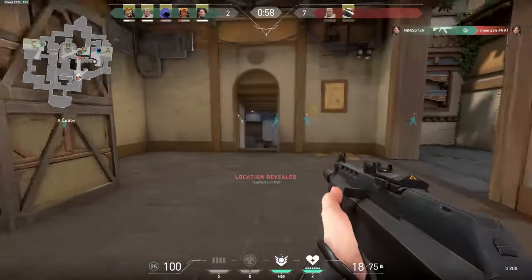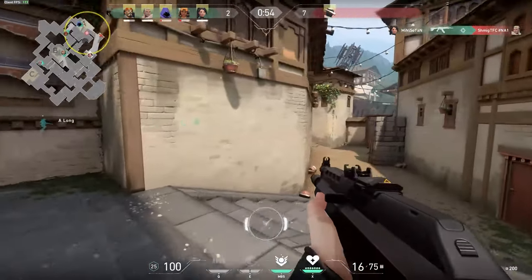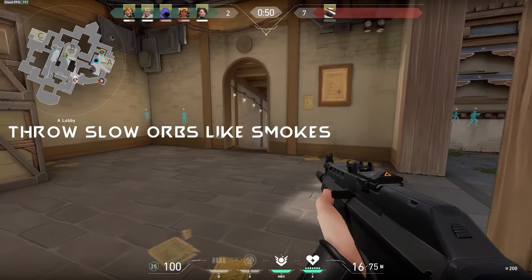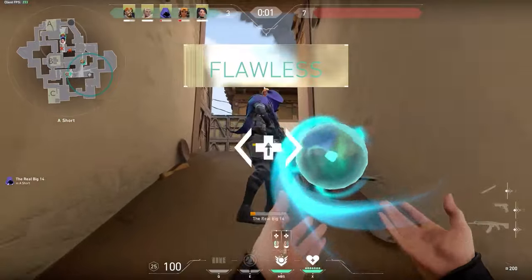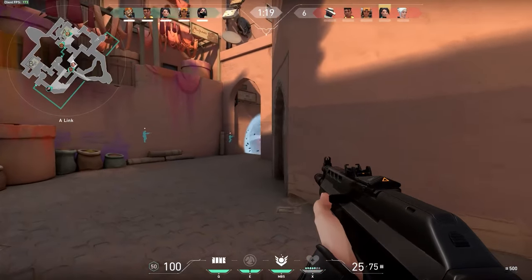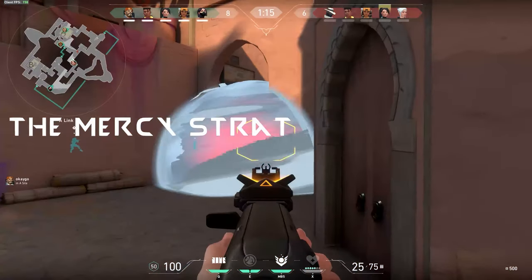Slow Orbs work almost as well as smokes too. Although they don't deteriorate an enemy's vision, they will slow down their ability to peek while also alerting you if they're going to do so. Don't be afraid to throw these orbs into high places to make enemies move elsewhere.